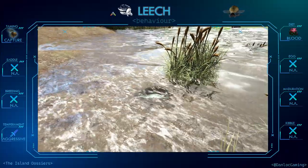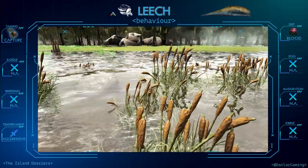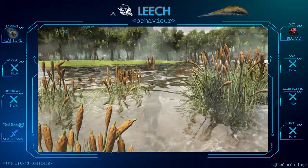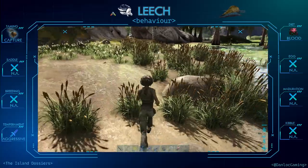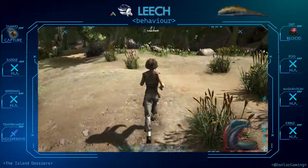Leeches are creatures that inhabit the swampy areas of the island. As soon as you or one of your creatures approaches them, they will pursue and, at a certain distance, jump to attach to the skin.